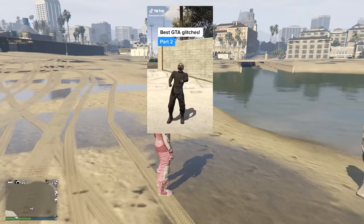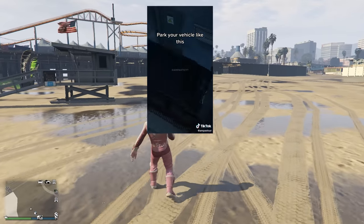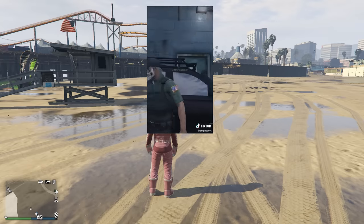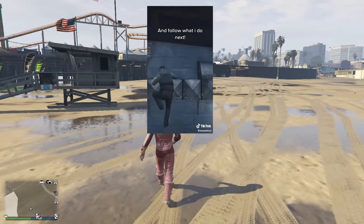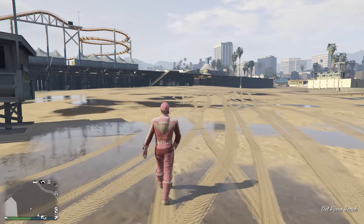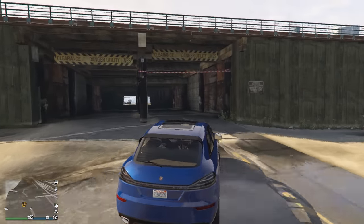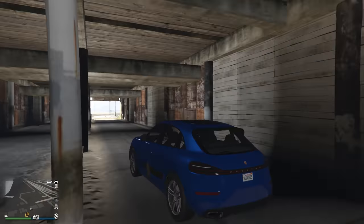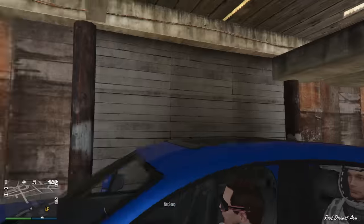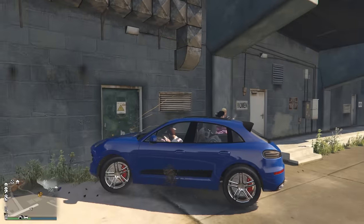Alright, here's another best GTA glitch right here. Since we're already at the pier, we literally just need to go underneath the pier, and somehow we can jump through the wall and walk underneath the pier, which looks kind of cool. Now we just have to find the spot. I'm pretty sure it's like legit right here. Oh no, here it is — I thought it was underneath — it's this way. Pardon me.